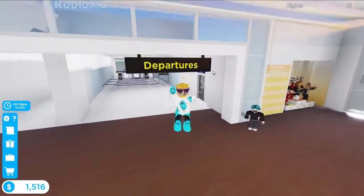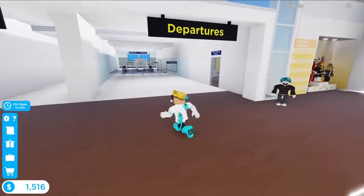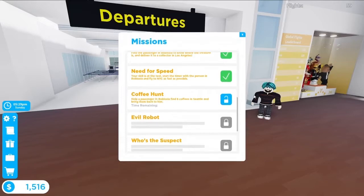Hi guys, in this video I will be showing you how to do the mission 'Coffee Hunt' in Cabin Crew Simulator. To accept the mission, you will need to go to this man in Robloxia and speak to him.